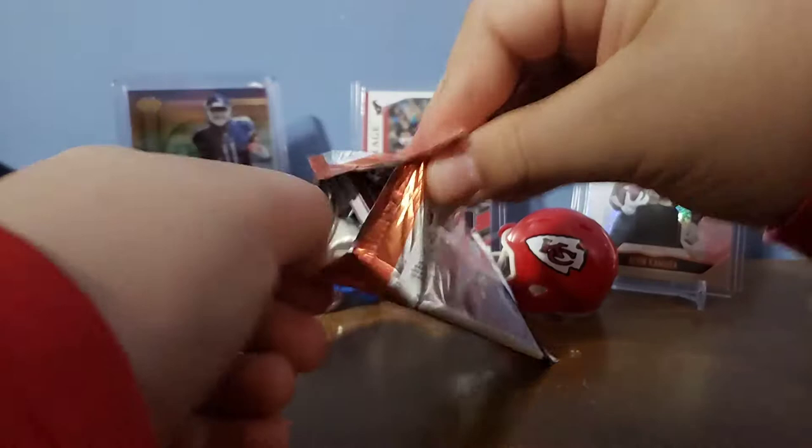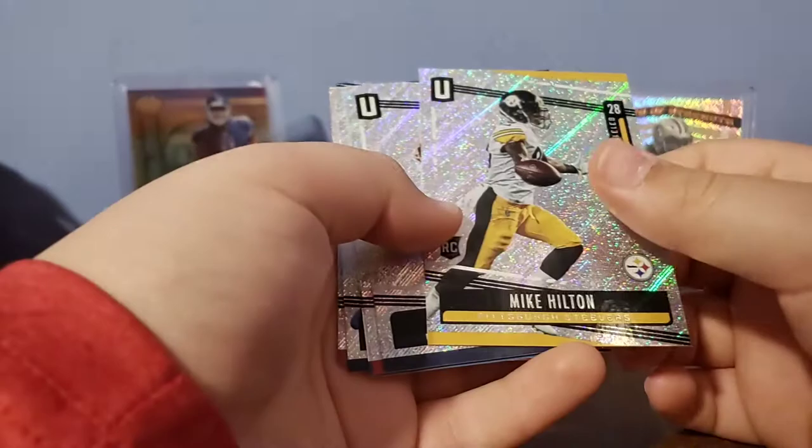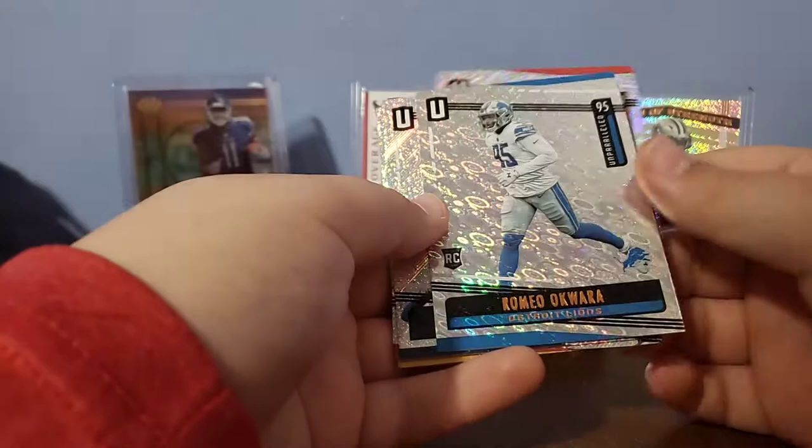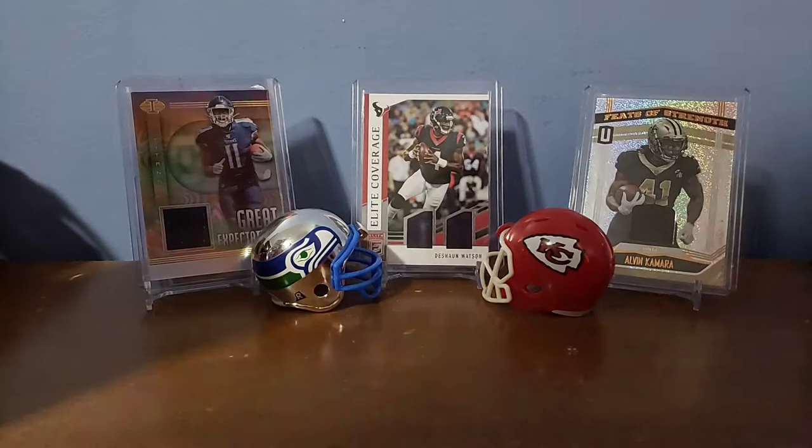Final two packs — maybe I'll get lucky enough to pull an auto. Yesterday we each opened a fat pack of Elite Draft Picks, and we each got an auto out of those. First rookie is Mike Hilton, we have Philip Rivers, Nick Chubb, another Romeo — that's another flight parallel — Leighton Vander Esch, and Devontae Freeman.